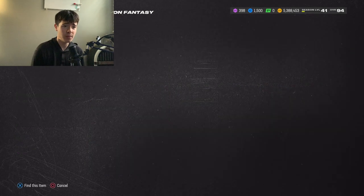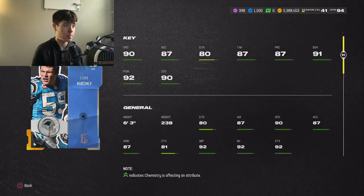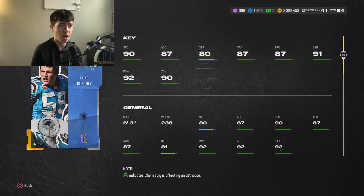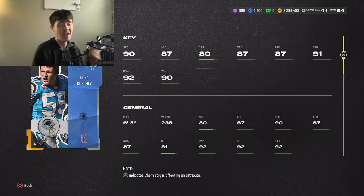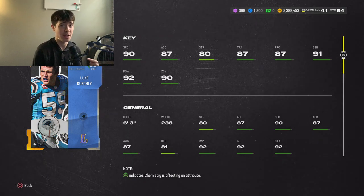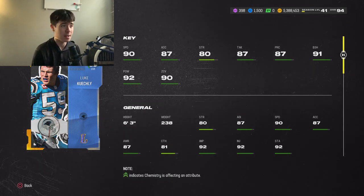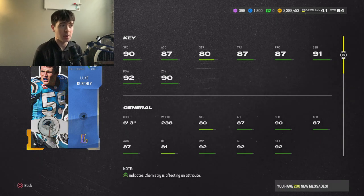Next card is one that's honestly going up in price because he shouldn't be this cheap. Luke Kuechly: 90 speed, 87 acceleration, 80 strength, 87 tackling, 87 play recognition, 91 block shedding, 92 hit power, 90 zone coverage, 6'3" 238. Honestly, if you couldn't get a free legend last week, this card probably would have been seven to eight hundred thousand coins, but the free legends kind of drove the price down.